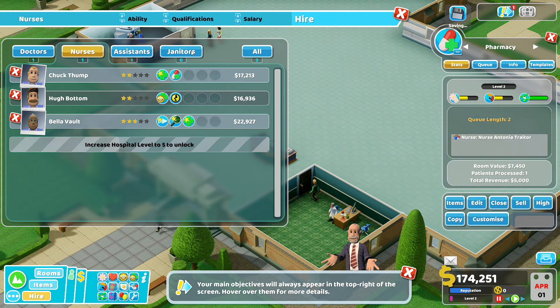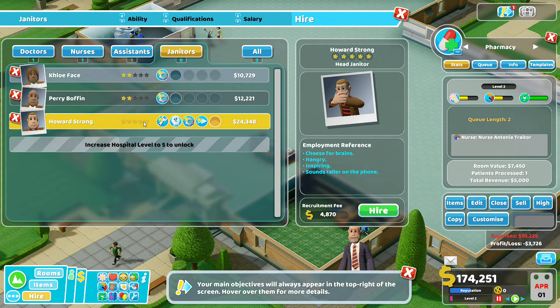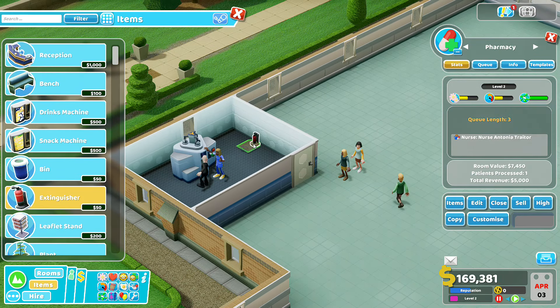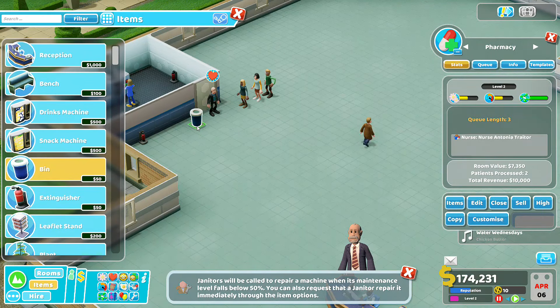We do need a bench. Right, GP's office — is that the only thing we can do right now? I want a bloaty head machine! And here's Mr. Piggott — he's our first patient in our new hospital. What do you think is wrong with him? It's normally something simple at the start of the game.